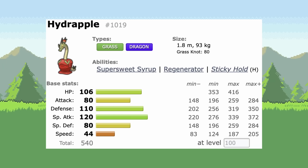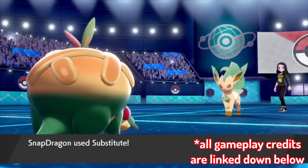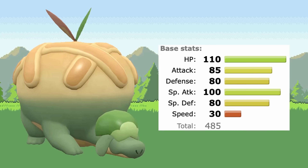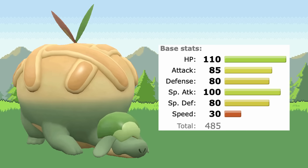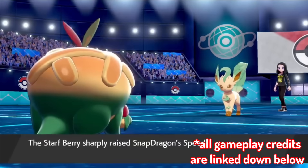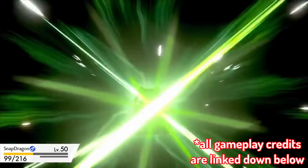Hydrapple's stats are really good and it's obviously the best when compared to Flapple and Appletun. Speaking of Appletun, at first glance that's the first Pokémon I thought of, because Appletun is designed eerily similarly — a bulky, slow Grass and Dragon type with a 100 base Special Attack stat. But Appletun hasn't been competitively viable since its release; I honestly forgot it existed until Dipplin got a new evolution.